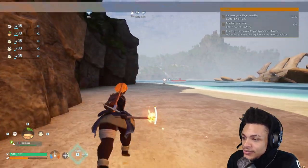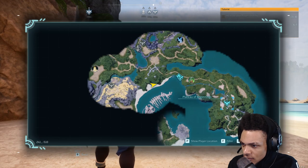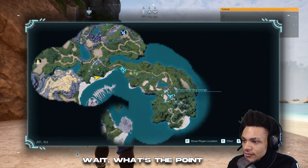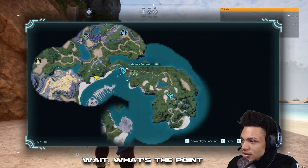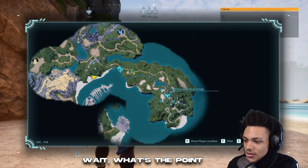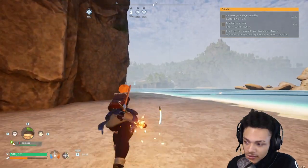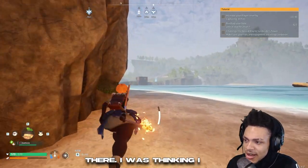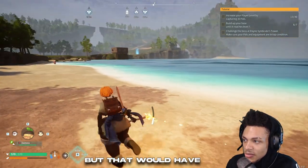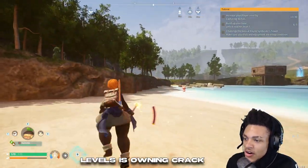Can I just fast travel to the base? What's the point of fast travel if I just can't go there? Make it make sense! Oh, the base is right there. I was thinking I had to run far. I really wanted to build the base on the sand next to the water, but that would have been even worse for trees. Boy, let me get four more levels — it's on and cracking, I swear to you.